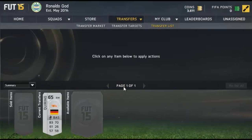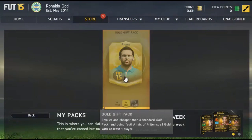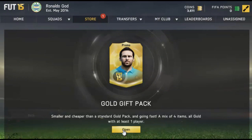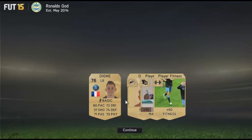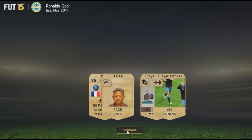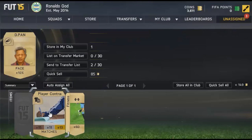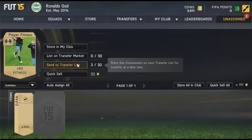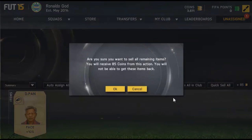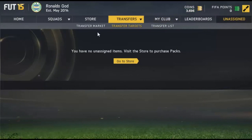I went out then came back at night and got my free reward pack, because when you log in on the web app daily you get a reward. I got a gold player, a big net, a contract, and a fitness item. I discarded the fitness item because it won't be worth any coins.